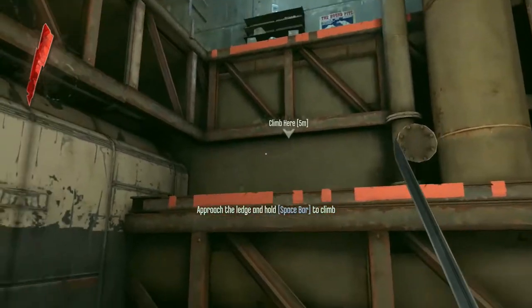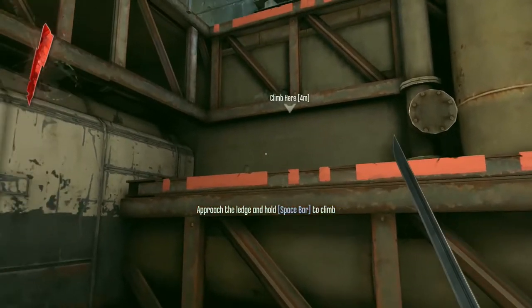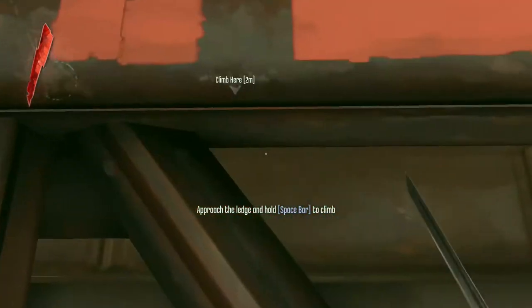The Last of Us used a lot of yellow on ledges, fences, and landmarks. Dishonored uses a lot of red — lots and lots of red. In this room, ledges are painted red, and there's also an objective marker saying 'climb here' to reinforce all of that.